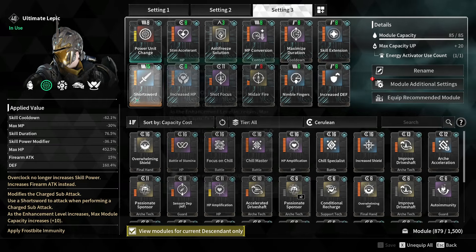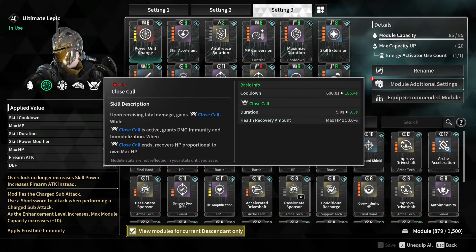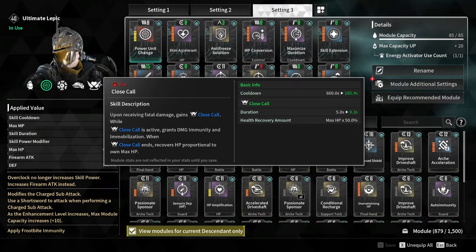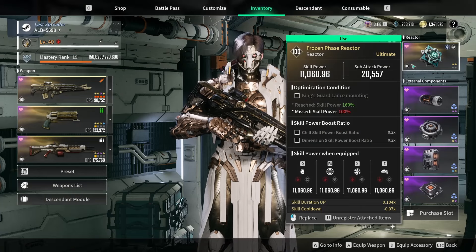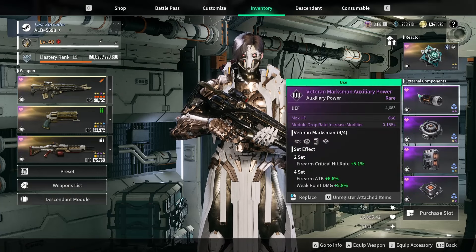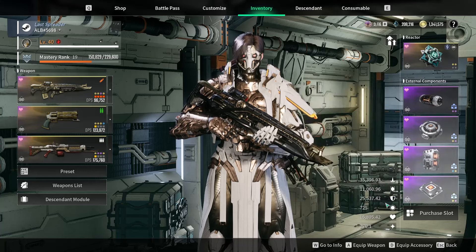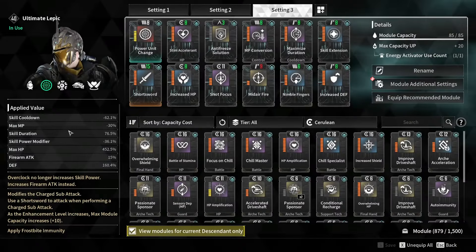But yeah, this is the build. You're gonna have 9.3 seconds of immunity with this. Reactor is skill cooldown and duration as always. External components are full Veteran, maximum radiator — I think I already mentioned that.